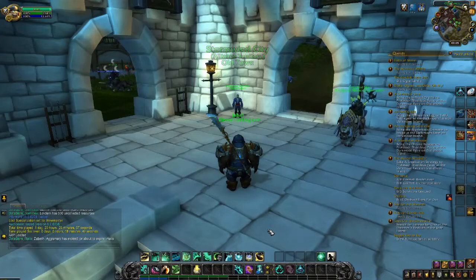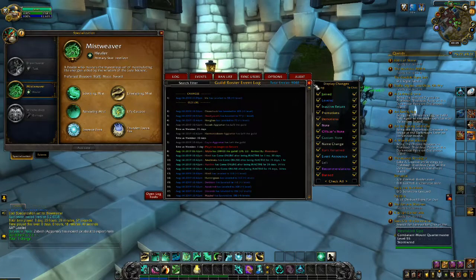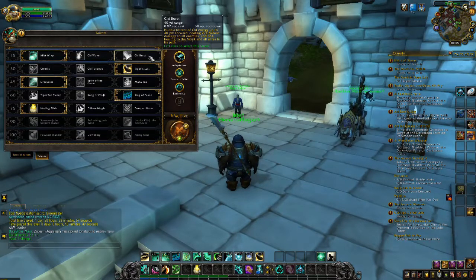Alright guys, to get started I'm going to go over the talent tree, so that if there's any extra abilities there, you'll be able to see them. I like to personally go a passive tree, that way I don't have too many castables. Mistwrap is a favorite, mostly because it's passive.